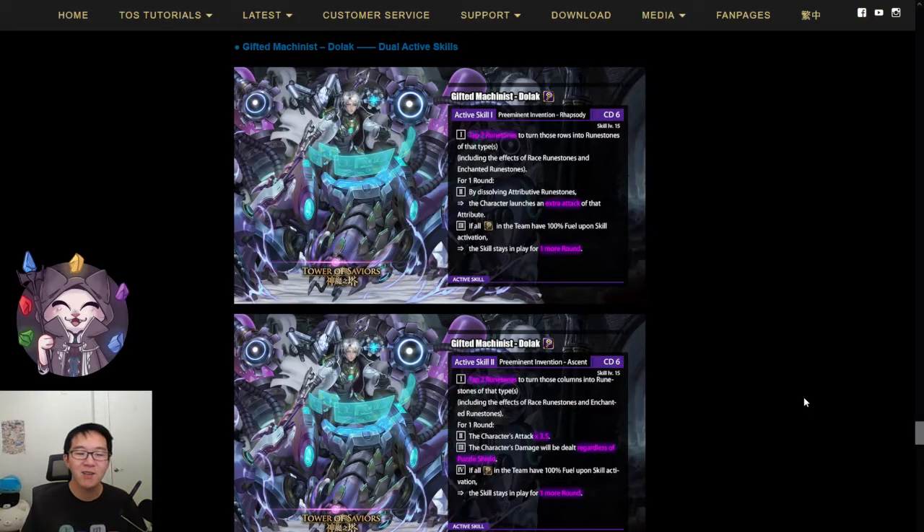Generating runestones can also help you build fuel. However, if it takes you that long to build fuel, there is a small concern, because at CD6 you should have already built 100% fuel by then. The fact that you can benefit from these effects for two rounds instead of one is also really good. Normally for Makina teams you want to get to 100% fuel as fast as you can, so your fuel will already be at 100% and you'll be able to benefit from these effects for one extra round — and that is going to be really powerful.